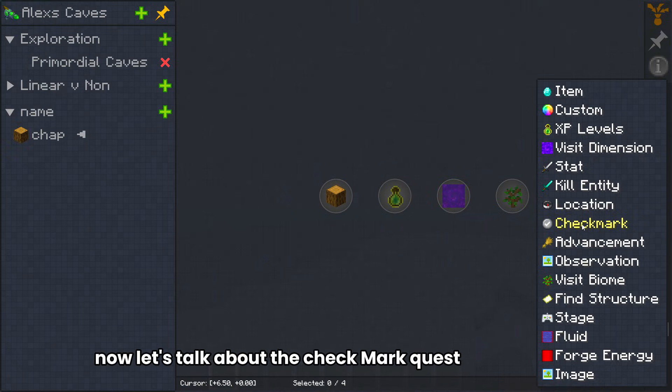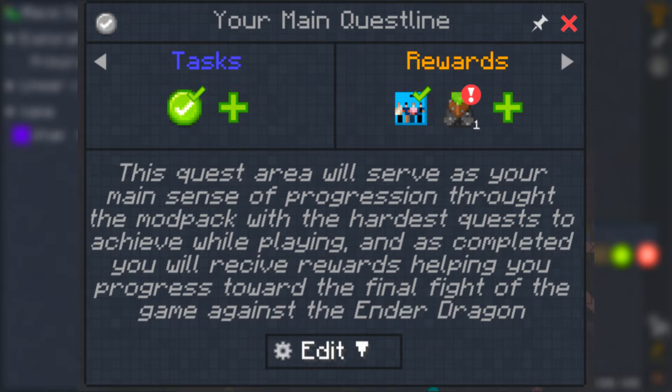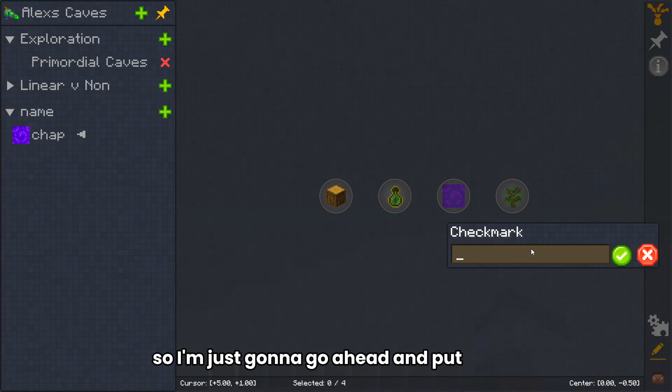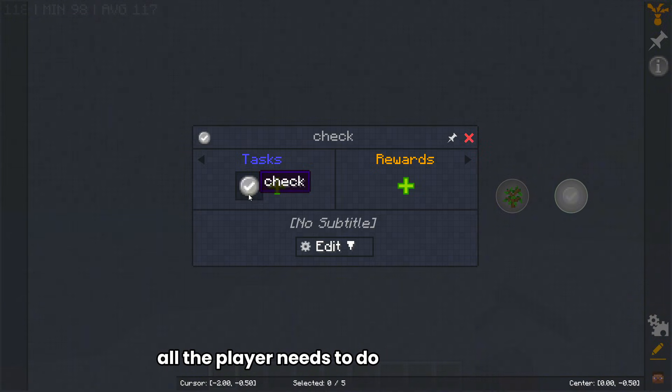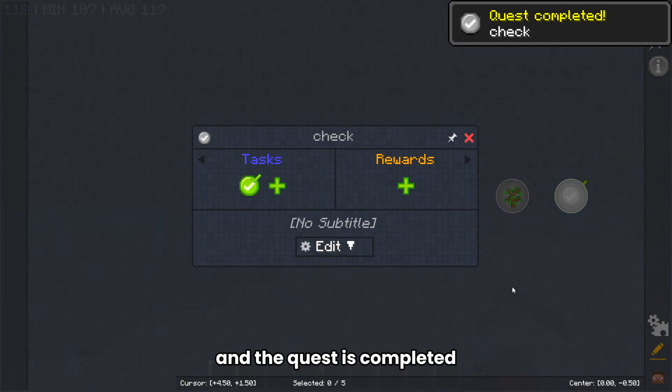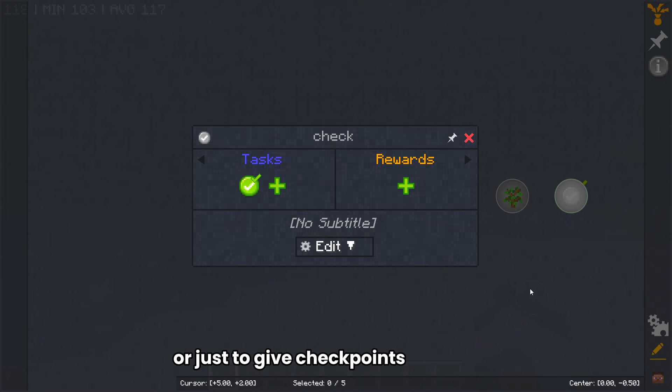Now let's talk about the Checkmark quest. These quests are literally just a checkmark. If you want to do an explanation or give out a freebie, you go ahead and set it up — just put a title like 'Check,' and that's it. All the player needs to do is hit the check and the quest is completed. You can give them a reward, so you can use it to give out freebies in the pack or just to give checkpoints of interest.